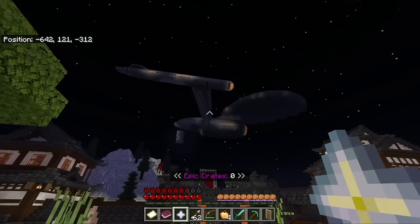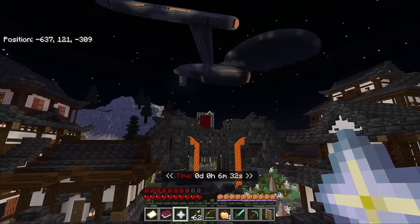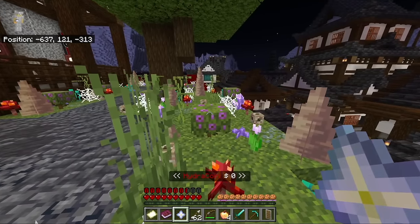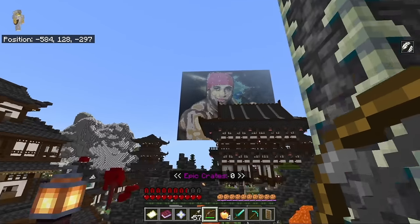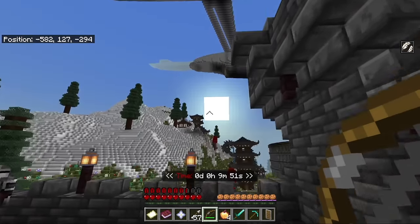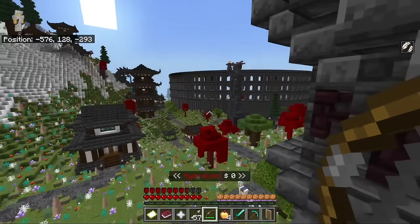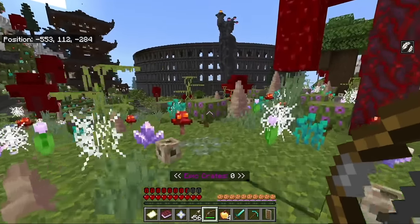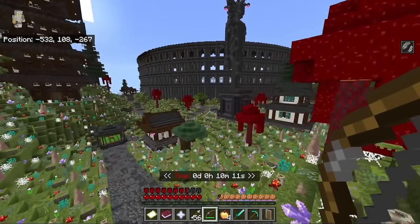I immediately look at this and say, what is going on? How do you even begin to look around a world this big? The first thing to do is go through that portal made of red stained glass — except it's not a real portal, it's just red stained glass designed to trick me. This is obviously not a pure survival world. I'm floating around and it is so beautifully and insanely built that there's no way to conclude this is any real terrain they started with.